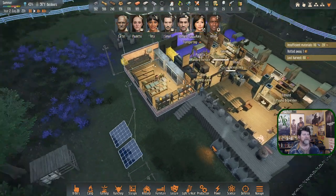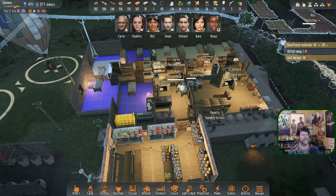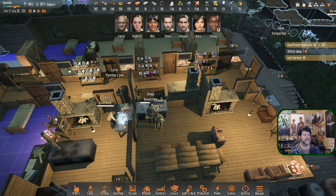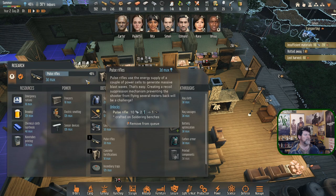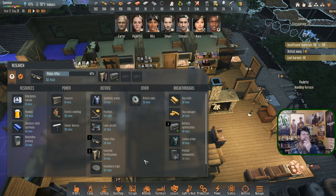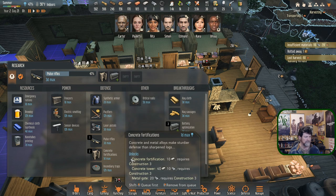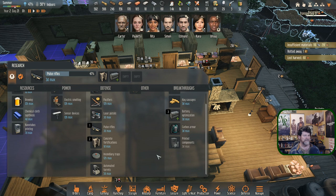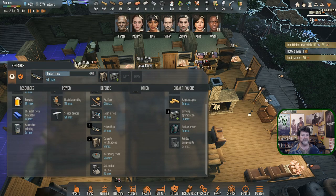Carter is kind of done — maybe next episode we'll get him working exclusively on this. Kana is just about done with the next railgun sniper. Umair is researching fast on his new research desk. It still says three days max on pulse rifle, so it doesn't alter the numbers to show the difference in research capability.